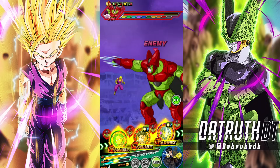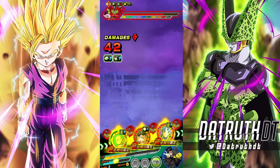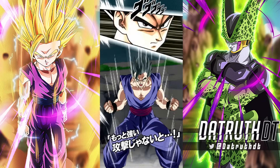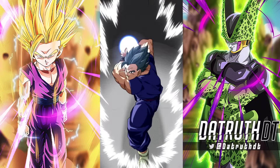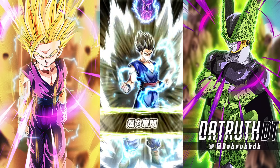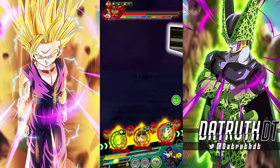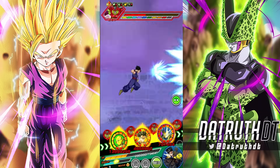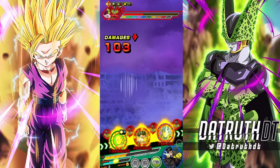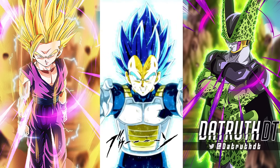So now the debuffs will start to kick in. Remember, Piccolo and Gohan can both attack debuff and stun — Gohan attack debuffs on 18-ki and stuns on 12-ki, and for Piccolo it's the reverse, I believe. So now that we've got this guy debuffed, we're able to start doing the stun — that's when the Goku and Gohan character can be very handy.